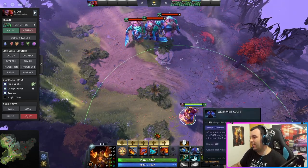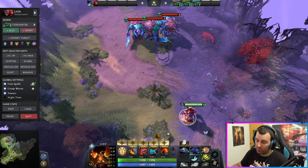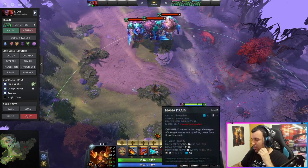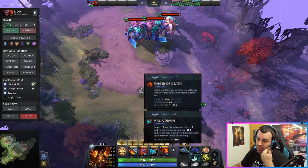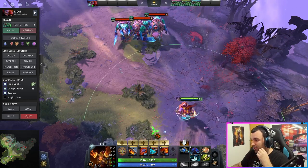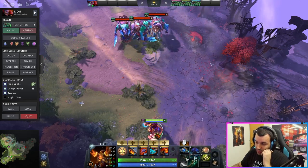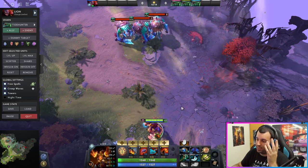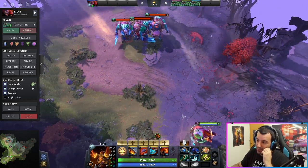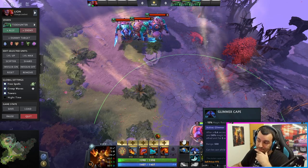If the game goes further, get something like Glimmer Cape. Force Staff is also nice, but if you already have Blink it's much smarter to invest into Glimmer Cape instead. Force Staff is useful as a backup — if Blink gets canceled because they hit you and goes on cooldown, Force Staff can push yourself out or help allies — but if you have Blink, Glimmer Cape is the better investment.